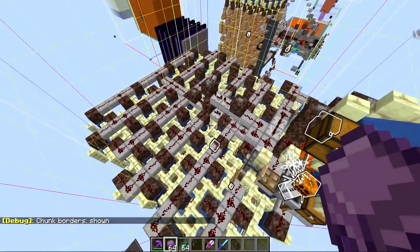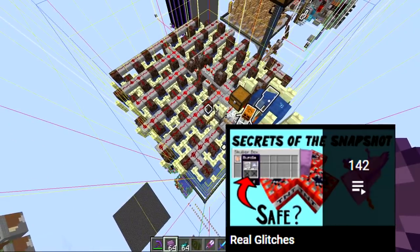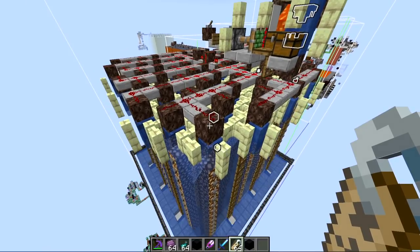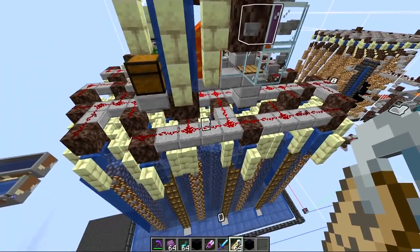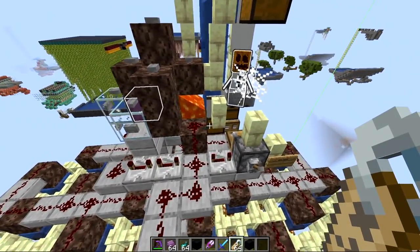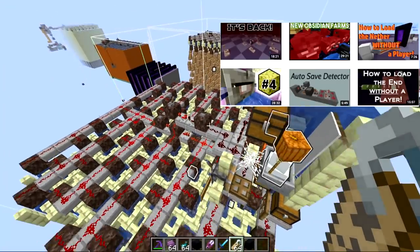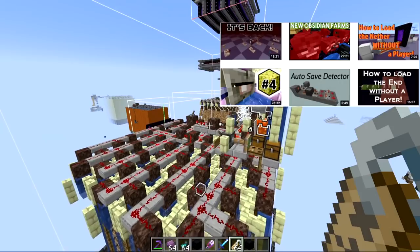You can build this farm pretty much anywhere — in your spawn chunks to run 24/7, at your base, or even right at the end city in the end dimension so you never have to move the shulkers into the overworld. Build it all in one chunk by pressing F3+G to see chunk borders. This farm doesn't need any players to load it; as long as somebody's in the overworld it will be loaded and constantly producing shulker shells. You can also use a nether chunk loader to keep it loaded at all times.